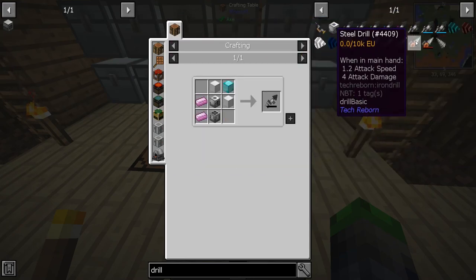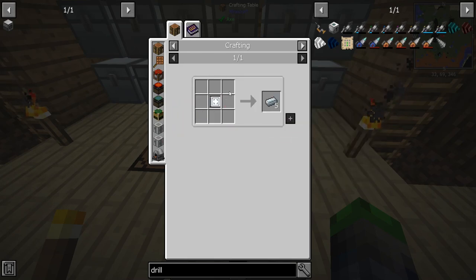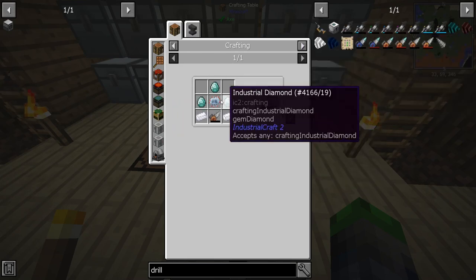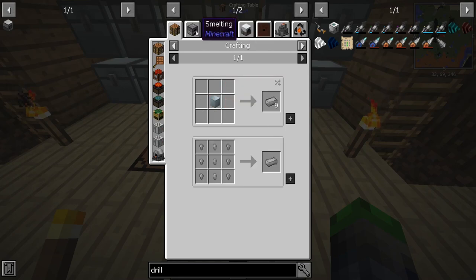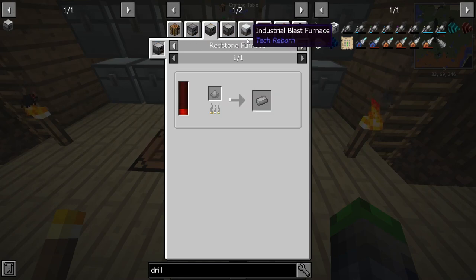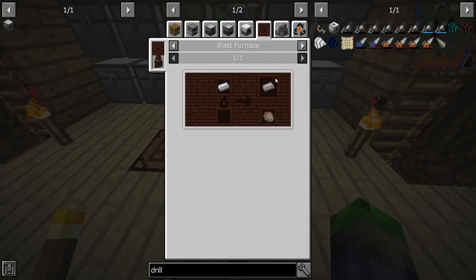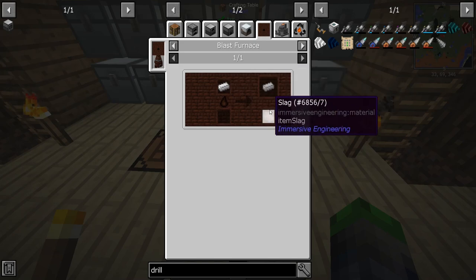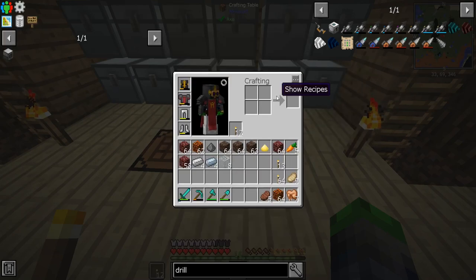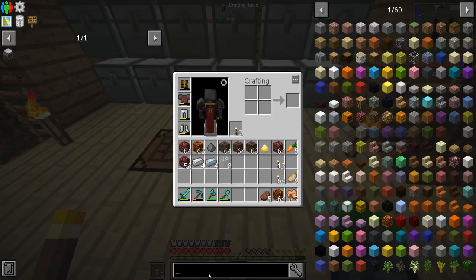We want to get into this steel drill. In order to do that we need to make steel ingots — not those steel ingots, these steel ingots. To do that we can do steel grit, but for our industrial blast furnace — a blast furnace is what I'm trying to say. We get iron ingots, convert them into steel through this, and we get slag out of it too.